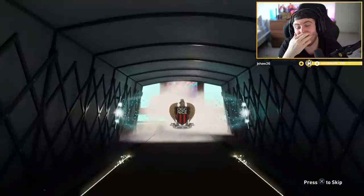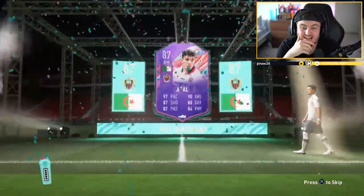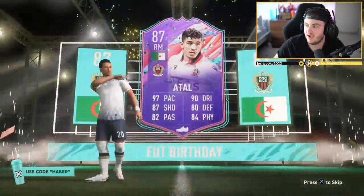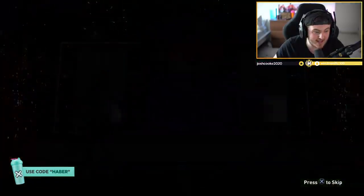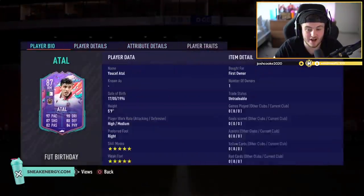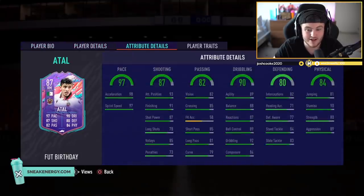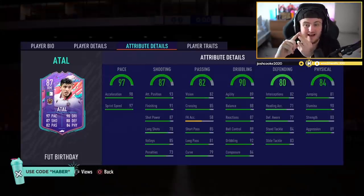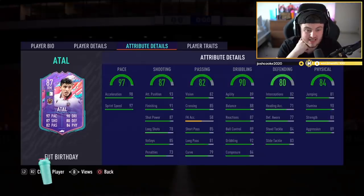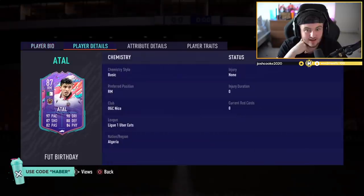Wow — no way he's just packed a Fut Birthday! That is crazy. This card is absolutely phenomenal — genuinely I think this card would be one of the best in the game in most positions. He's extinct at 750k. This card is five star, five star, with 97 pace, 90 dribbling, 87 shooting, 82 passing, 80 defending, and 84 physical. It would be one of the best cards in the game as a midfielder, attacker, or even a defender — as a wingback, box-to-box, CDM, CAM, or striker, he'd actually be nuts.